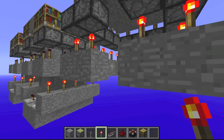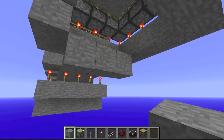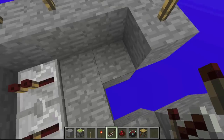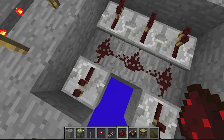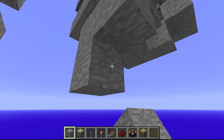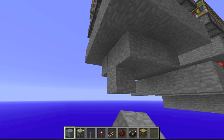Now you're going to want to make this little ring right here. The next step is to place repeaters facing this way, and line the center with redstone dust. You're almost done — you're going to want to build another little ring right here with an airblock in between, and do the same on the other side.